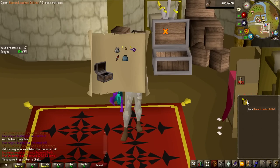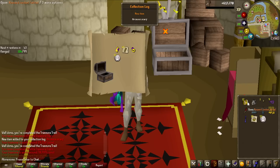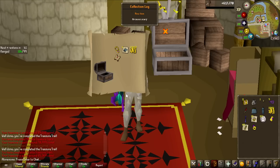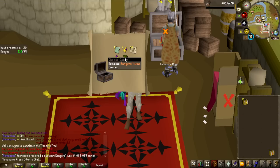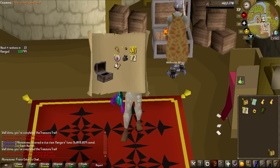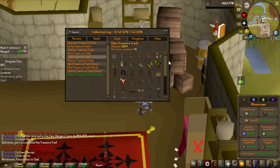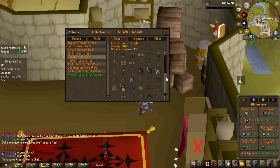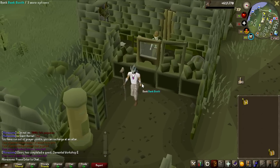Opening the Elite Clue Scrolls: first one is 150k, 89k, some collection log items, 70k. First Master Clue obtained — completed it. Back to the Elites and got another Ranger Tunic. I got one very recently, but I'll take it. Already another Master — that's 3 Ranger Tunics overall from Elite Clue Scrolls, all with the same rarity. That's pretty wild. Second Master completed.